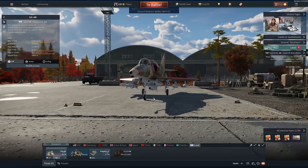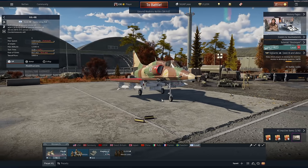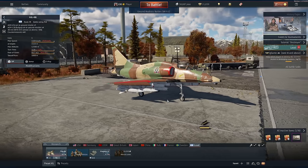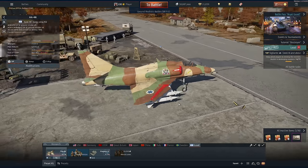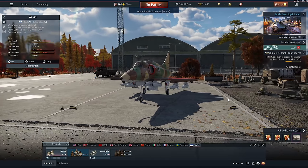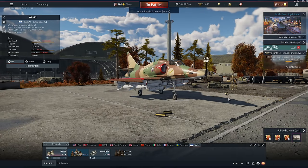This would be the perfect CAS plane for 9.3 — but for uptiers. This thing falls victim really easily to the new surface-to-air missile SPAAs in the game, which you'll see later on in this video. And of course it goes up against the A-10 and the SU-25 with all-aspect missiles, which players don't do very much too.